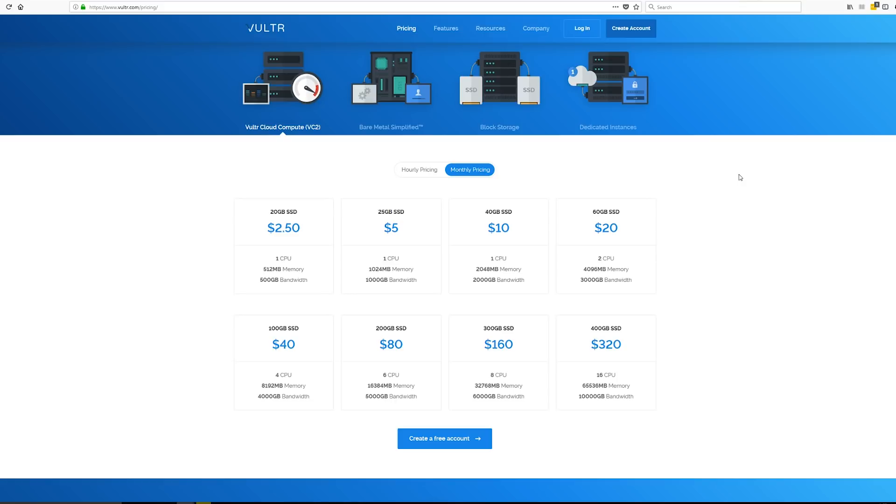The first provider that I tried was Vultr. In terms of ease to get started, Vultr was most certainly the most straightforward. I had no problems signing up, funding my account, or actually getting started, and they provided some discounts that gave me about $5 worth of credit to run my dedicated server without paying anything out of pocket. I chose to go with the $20 per month plan, which gets you two CPUs and four gigabytes of RAM.